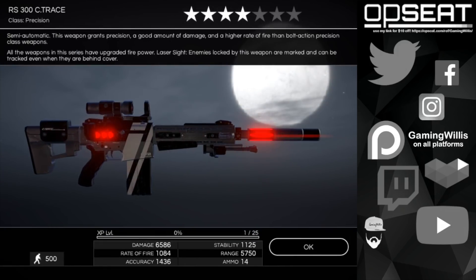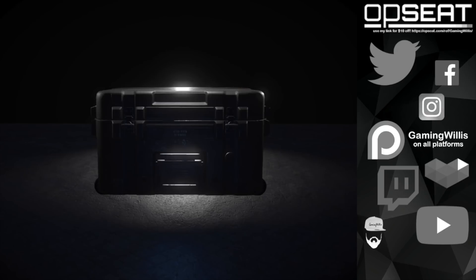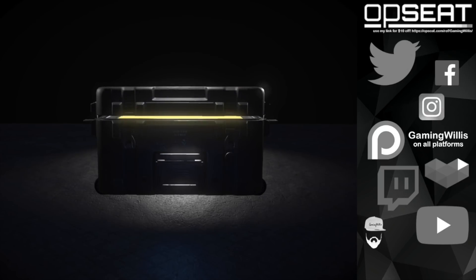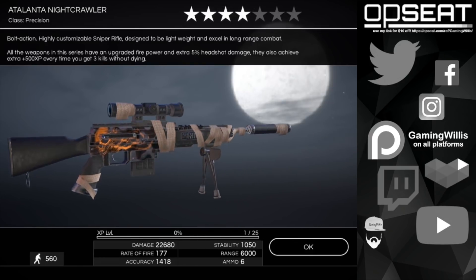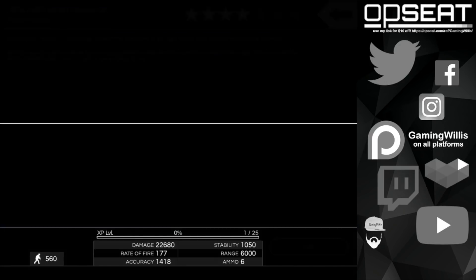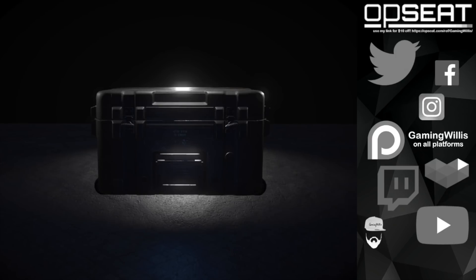M32 Nightcrawler, four star. We'll just be using our four stars as power-up material nowadays, since you can get four stars with regular cash in the game — you don't have to spend gold anymore, so they're not as much of a premium item as they used to be. Atalanta Nightcrawler — it definitely looks good especially with the new lighting.